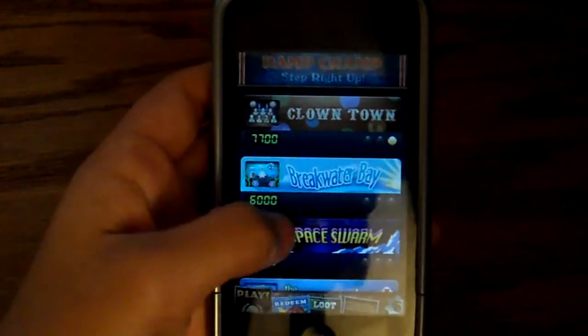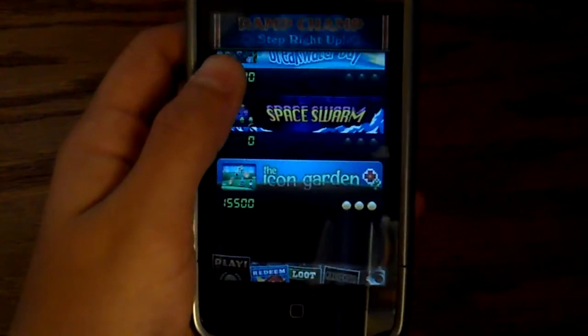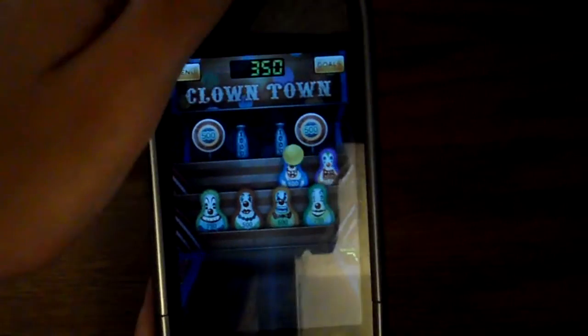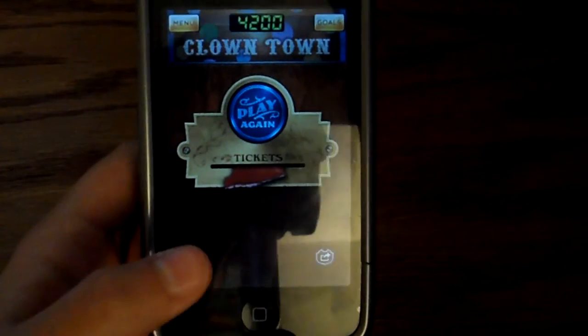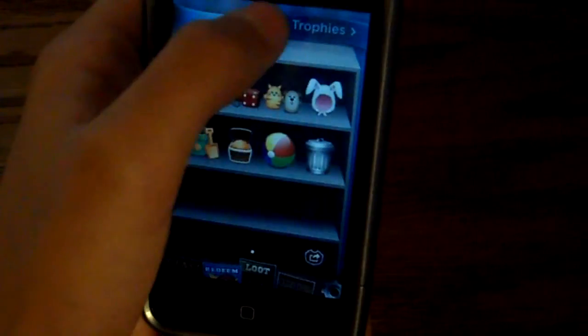This game is Ram Champ — it's free on the app store but add-ons cost money. You have four different ramps: Clown Town, Breakwater Bay, Space Worm, and Icon Garden. It's just like a game of skeeball — basically you're hitting clowns and it's really good. You get tickets, and when you get them you can redeem them for prizes. Right now I only have 123 tickets. When you get them you have the loot and you also get trophies. That is Ram Champ.